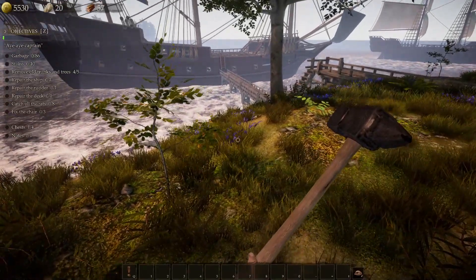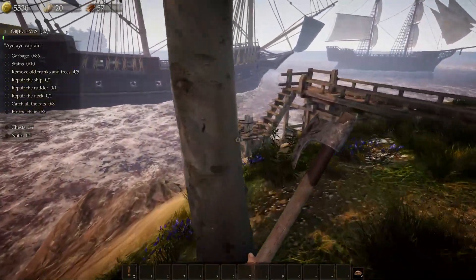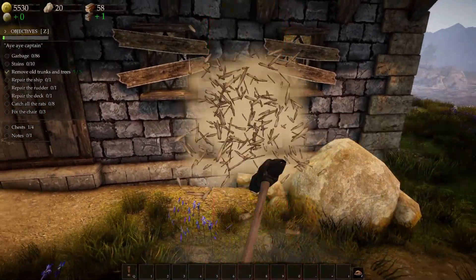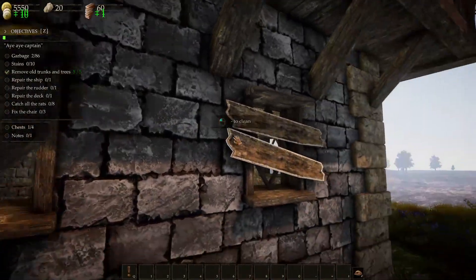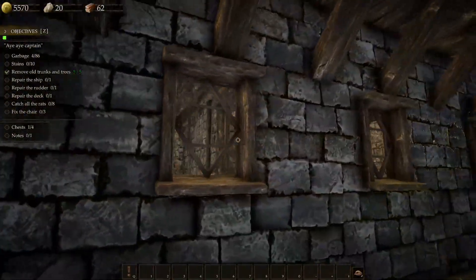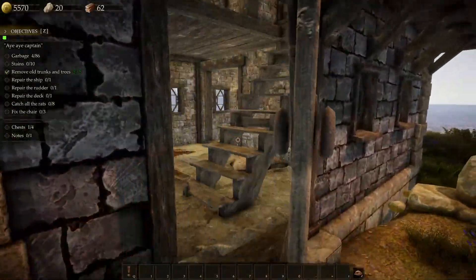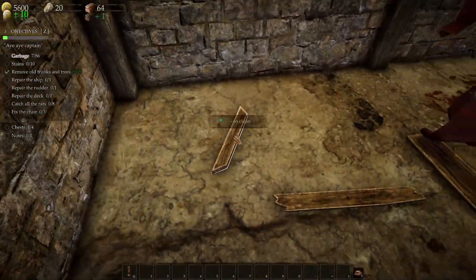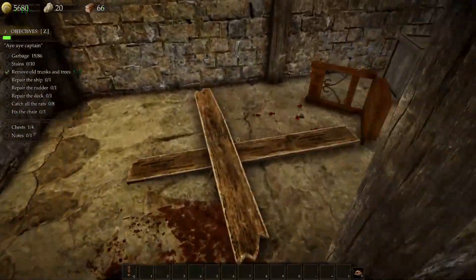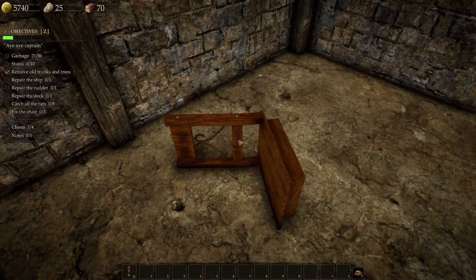Let's see — remove both trunks and trees. Okay, if it's not gonna let me deforest... aha! What's in here? A bunch of junk, lots of stains, ants. Tab to repair — let's do a repair.